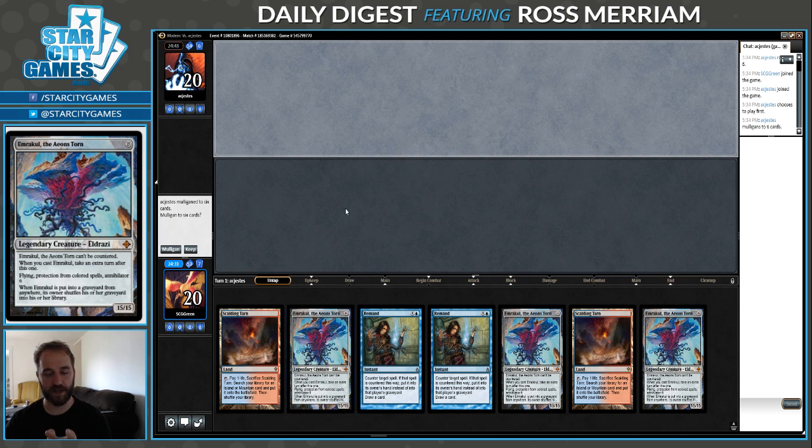It's another win condition you can do at instant speed. Normally you see Through the Breach cast on main phase because you want to attack, but you can cast it on their end step and then untap before you have to sacrifice the creature. Emrakul basically wins the game on the spot - not 100% of the time like Twin, but pretty close. So the deck is quite good, as we all know - the deck dominated for a while. Let's see if downgrading the win condition slightly still leaves it viable.